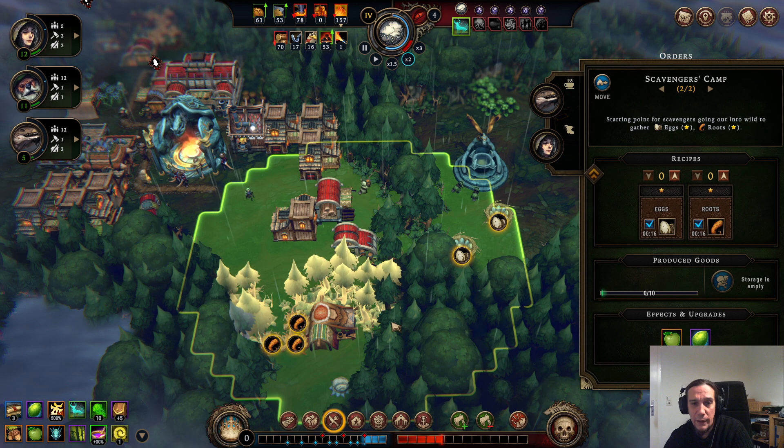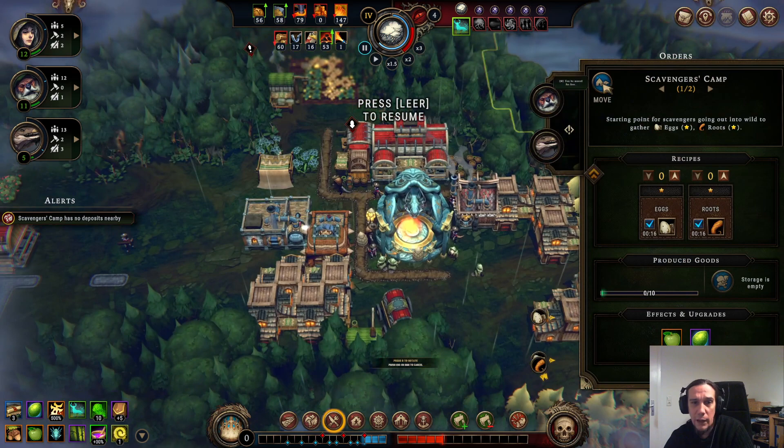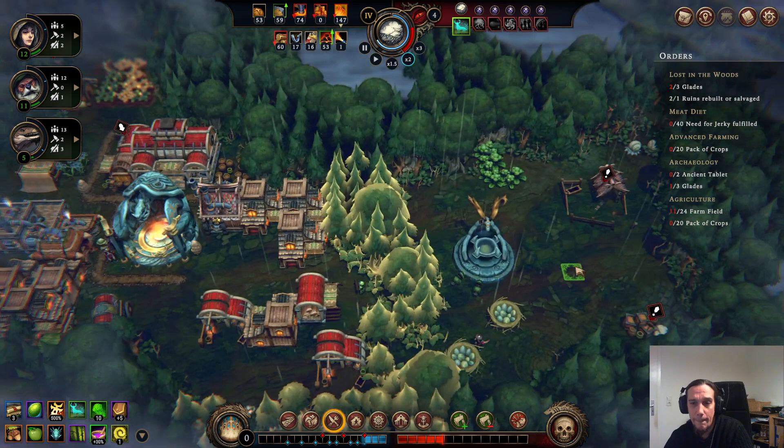We got the scavenger camp that I ordered — let's spend that. We should definitely get rid of all those trees here too. I'm missing a woodcutter — the scavenger camp here is out of work but that's easily fixed. We've got so many deposits there, so it's going to be just fine.